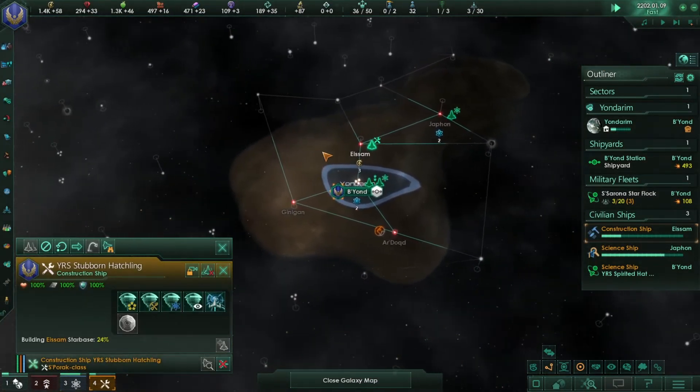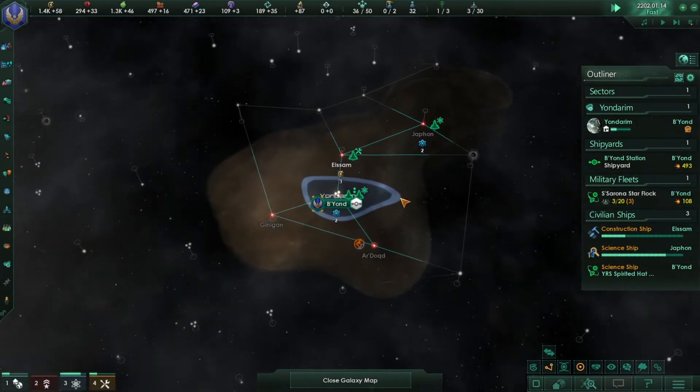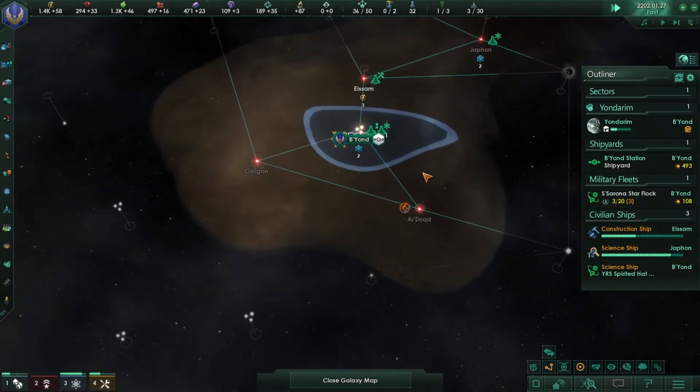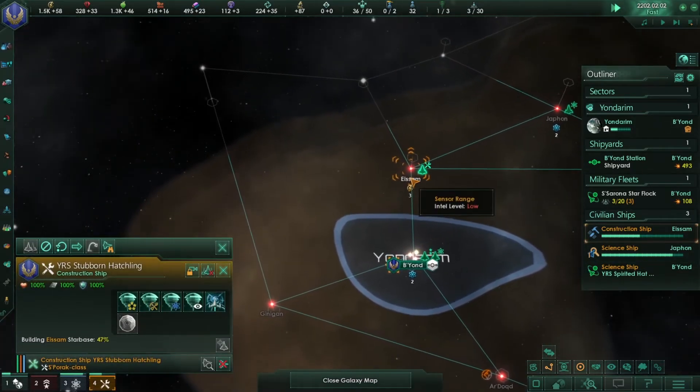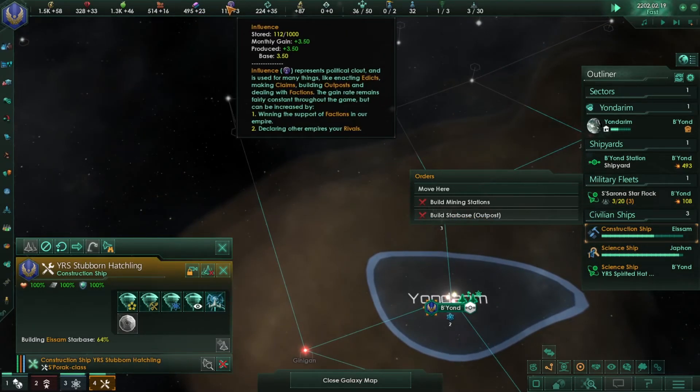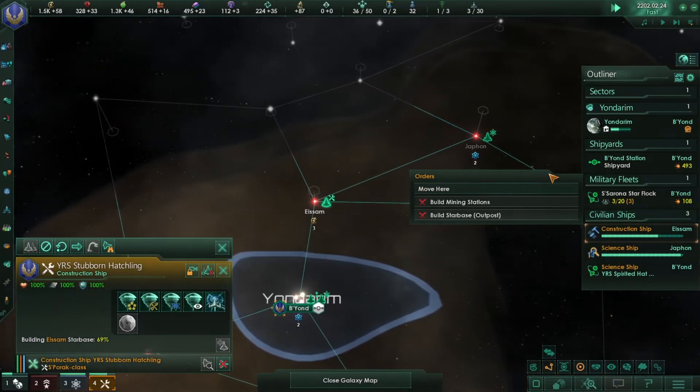Build more ships to get more firepower. To expand your territory — to fill up a star system with your empire's color — go to your construction ship, right-click on a star system, and click build starbase. That requires alloys and influence.